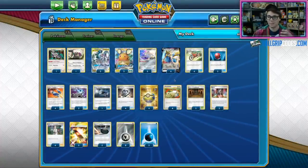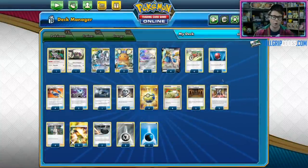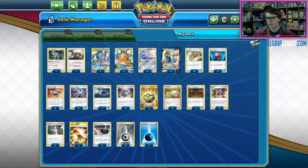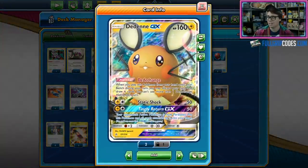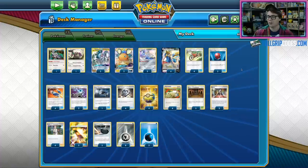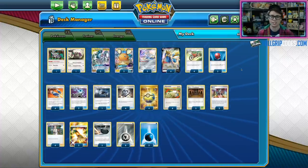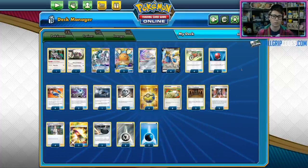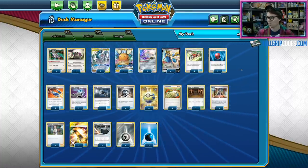You can see a major focus on consistency with this list. With 4 copies of Zacian V, you want to open Zacian V every game, especially going first, so you can pull off Intrepid Sword and boost your hand size. We've also got 2 copies of Dedenne GX — many lists ran just 1 or none. In Tord fashion, he's playing 2 copies, going with the philosophy: if I just draw more cards than my opponent and play the most consistent list I can, I will do well at the tournament.